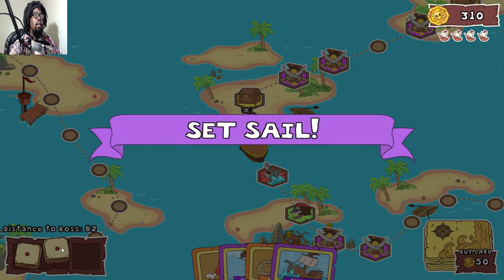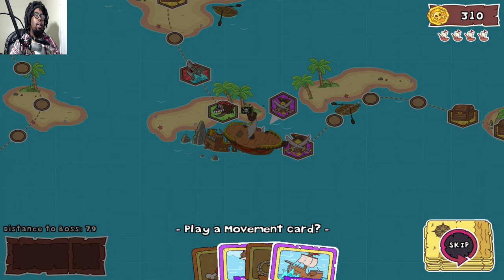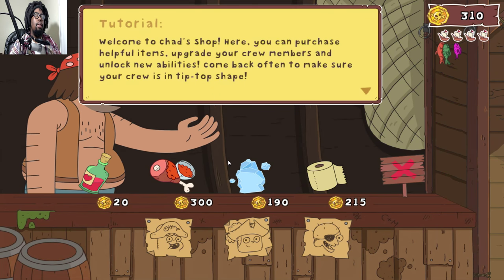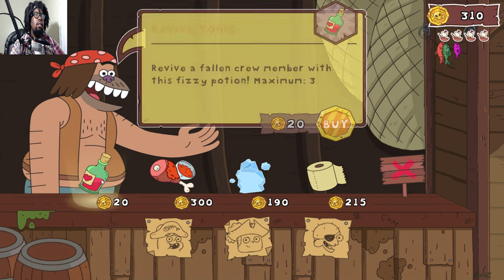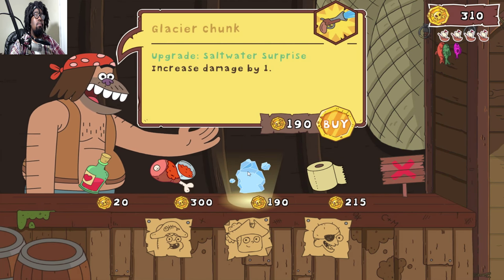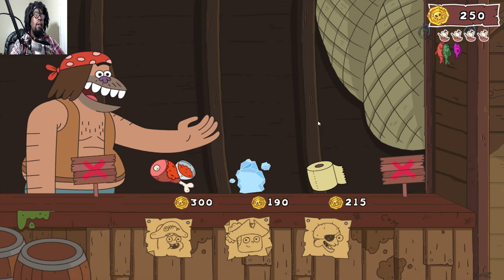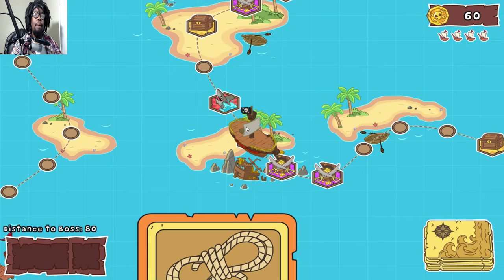I accidentally pressed the wrong button - ended up at the shop. Welcome to the chat shop - you can purchase helpful items, upgrade your crew members, and unlock new abilities. Come back often to make sure your crew's in tip-top shape. I'll buy three of these just in case, and then we can buy Jeff's thing. That should do it.